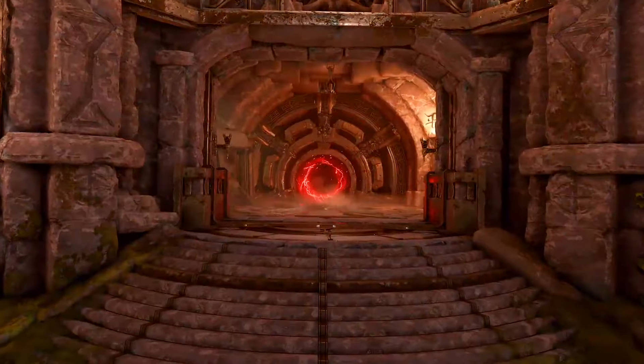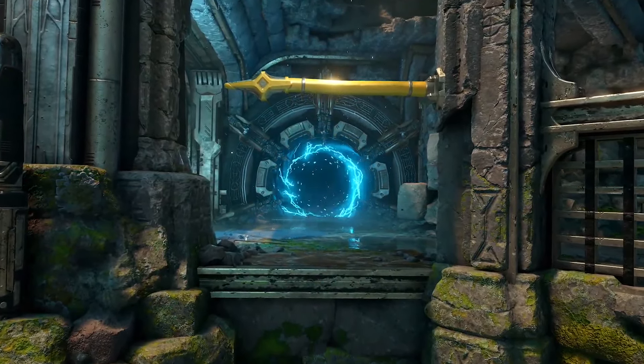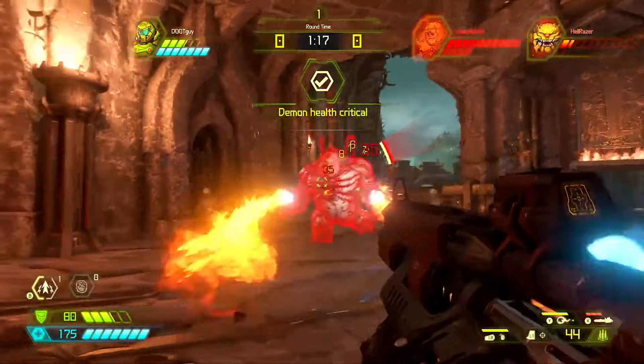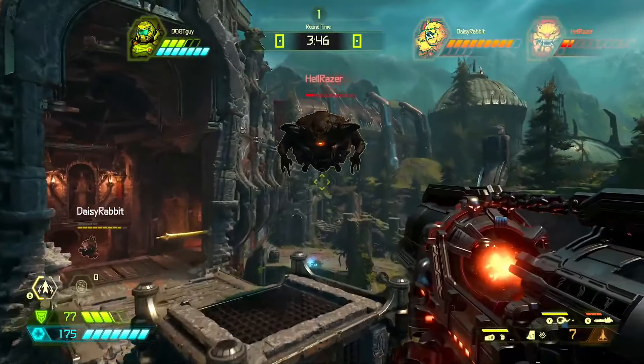Every arena is also designed with two portals facing each other at opposite ends that can only be used by the Slayer. As Slayers learn to use the portals to flank the demons, the tactic can be countered by demon players who drop hazards or AI demons on the other end.